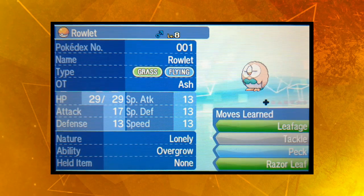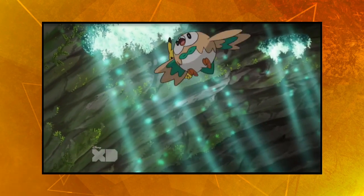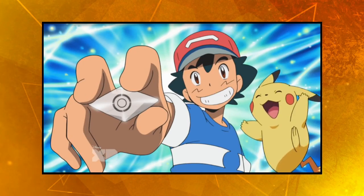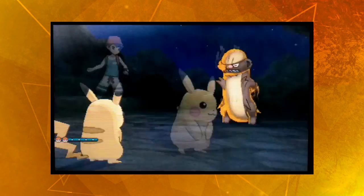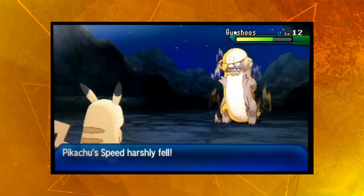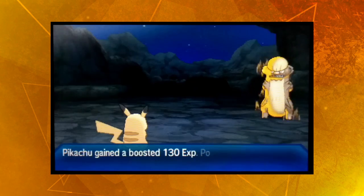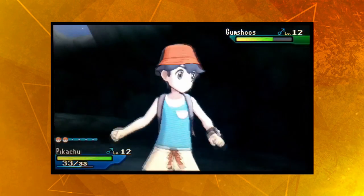With two Pokémon on hand, it's time to go through our first trial, so let's visit the Verdant Cavern. Against the Totem Gumshoos, Ash makes use of Rowlet and Pikachu. We get started with Pikachu as the Totem Gumshoos' aura flares to life, raising his defense. That won't really make much of an impact against Pikachu, who starts with a Thunderbolt before Gumshoos slows him down with Scary Face. A regular-sized Yungoos joins the fray to take on Pikachu, but a single Thunderbolt instantly knocks her out. The distraction does mean the Totem Gumshoos can use another Scary Face, but not exactly sure how that helps.